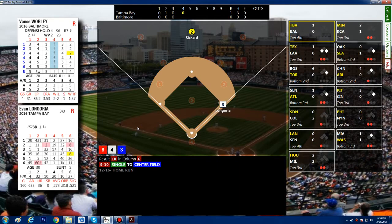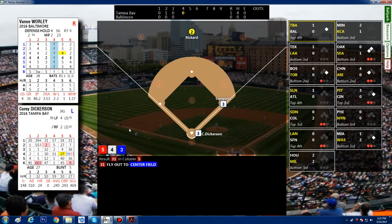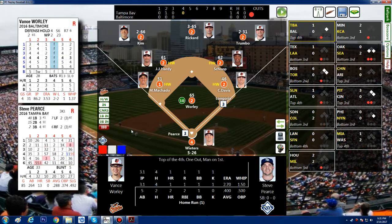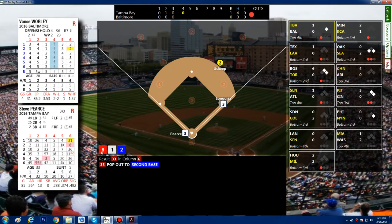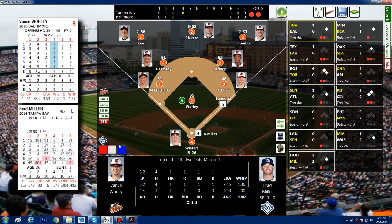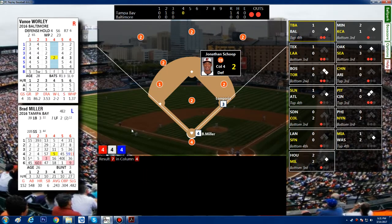Top of the fourth: a 10 is a single to center field — no outs, man on first. Tampa Bay rolls a 6 — why don't we ever get a 6? A 31 is a fly out to center. One out, man on first. Another 6 — but it's a pop out. Two outs, man on first. He's got 30 home runs — we don't want a 6 this time. A 7 is a ground hit to Shope. No runs, one hit, one left on.